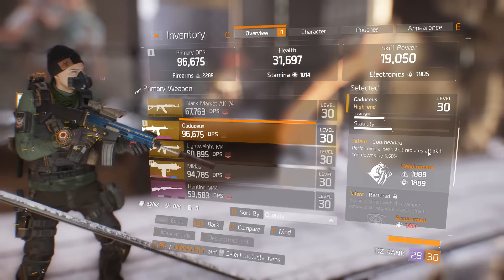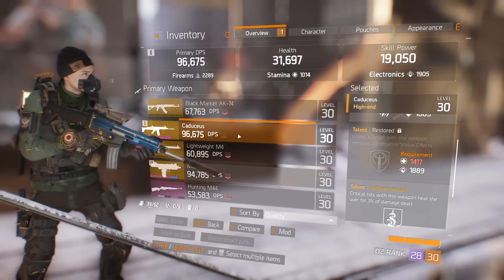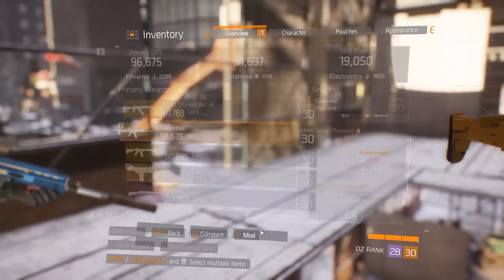Talent 2: Restored — killing a target with this weapon removes all negative status effects. And the unique talent: Self Preserved — critical hits with this weapon heal the user for 3% of the damage dealt.